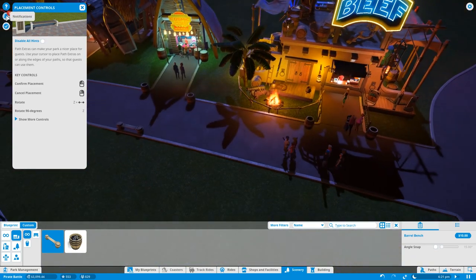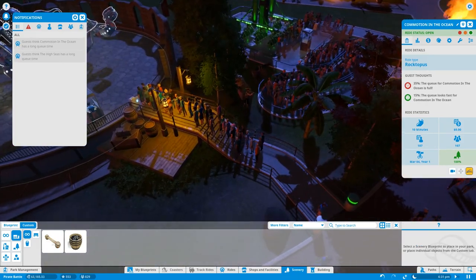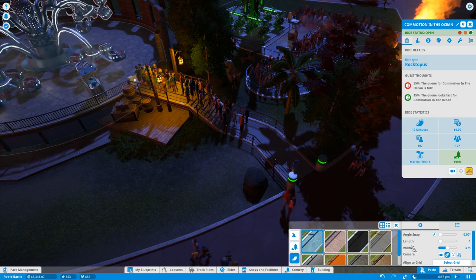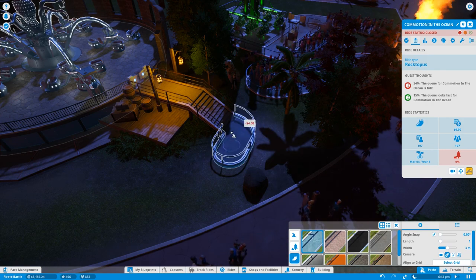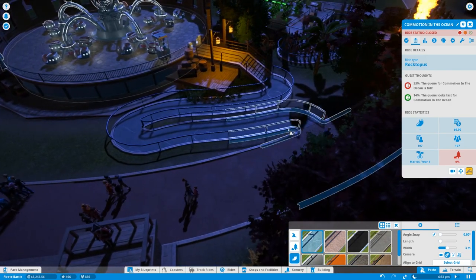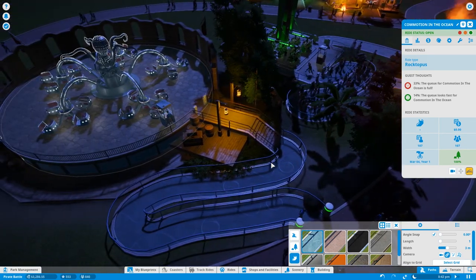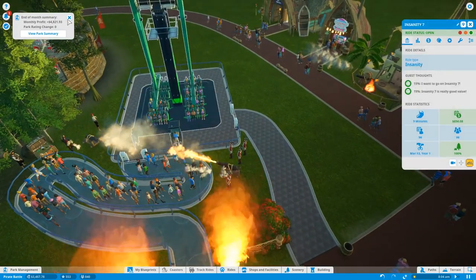People are already streaming in — they must have been hungry. Notification: guests think Commotion in the Ocean has a long queue time. Not sure what I can do about that. Let's go to paths, queue, and delete the current queue... maybe we can make the line longer like this. That might not decrease the queue time but at least people take longer to get there. Ride is open — and the scenery is at 100%.